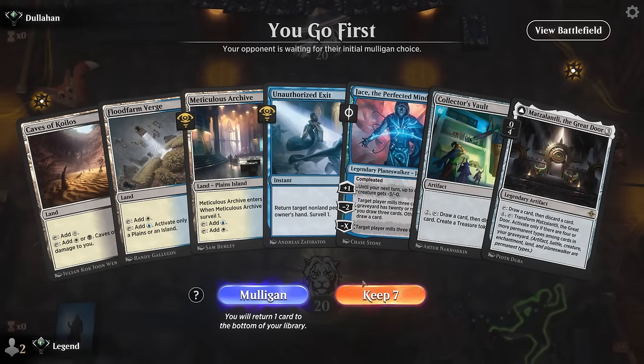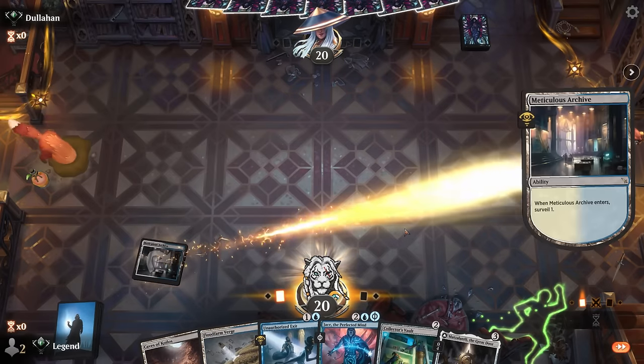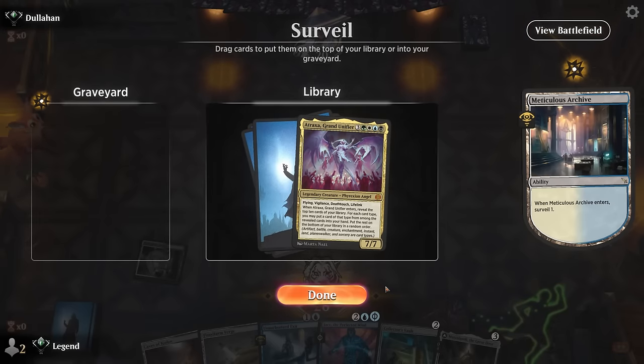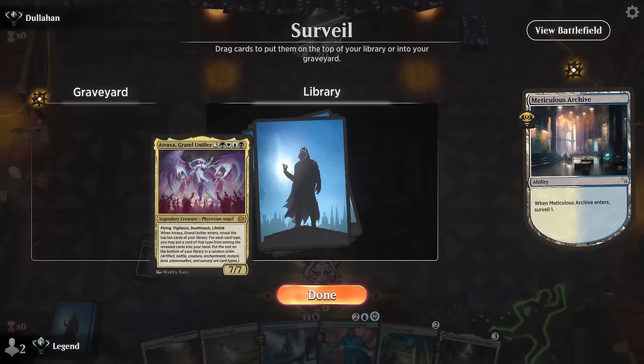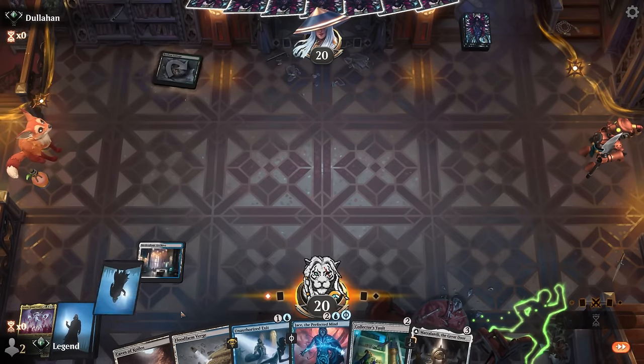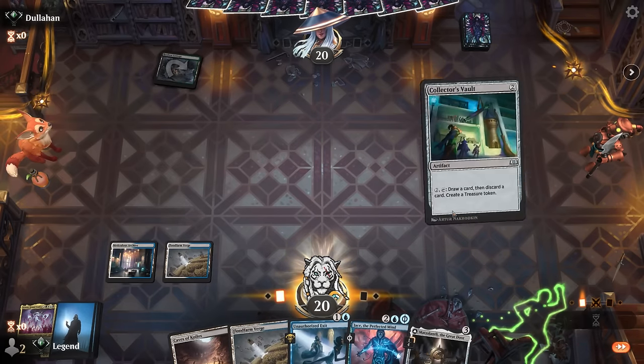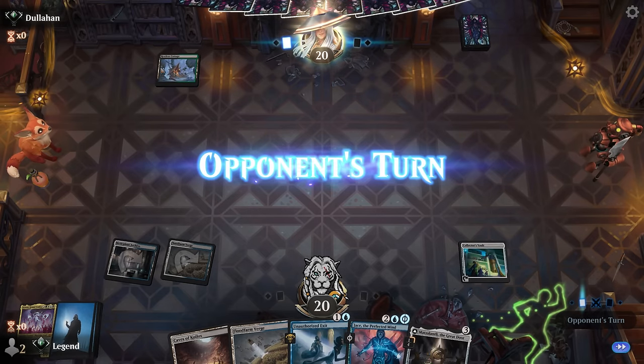Game 3: We're on the play with discard outlets aplenty, some interaction, and a Jace — missing a few pieces but we'll see quite a few cards. We surveil with the sewers and put Atraxa in the graveyard. If we draw Reenact the Crime, we can play Jace and then mill ourselves to potentially get back Atraxa or Omniscience via Reenact. Opponent is black-green, so we can expect some discard spells and removal for artifacts and enchantments. Just play the Great Door for now.